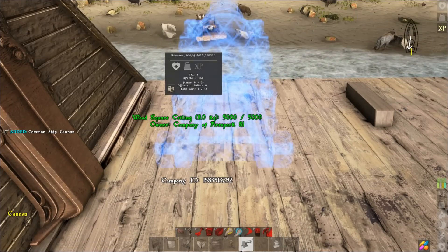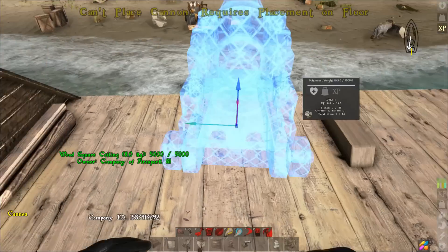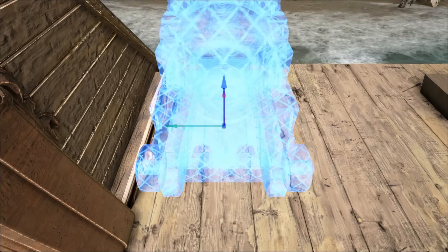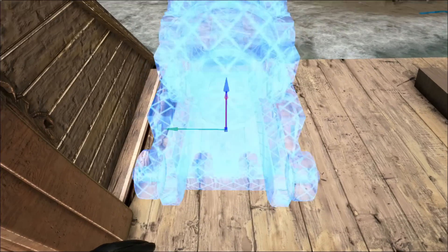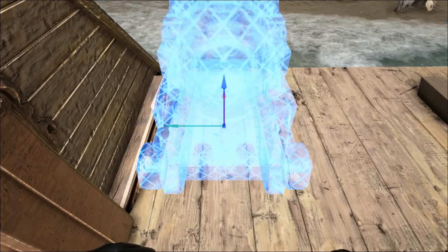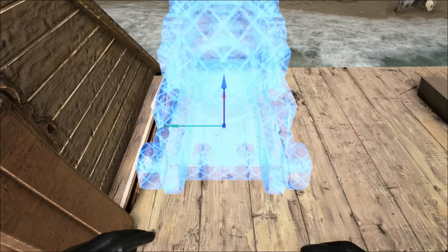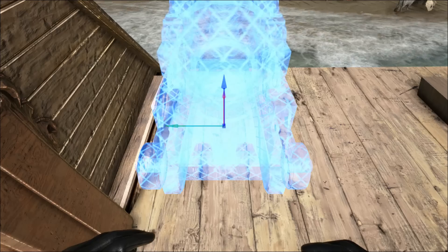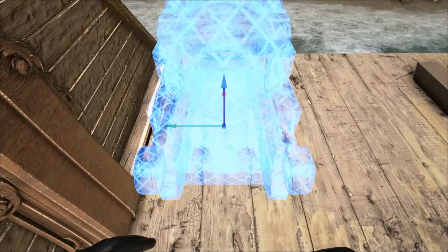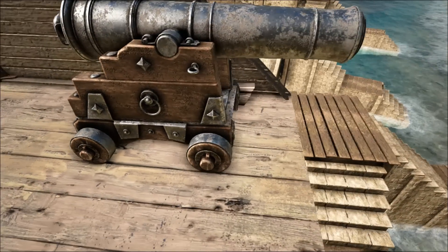Now let's start placing our cannons across the bottom here. We're going to leave a gap in the middle so you can easily get up and down using your ladder. Hit Backspace to remove the overlay so you can see the blueprint — there's a straight line that's the front of the cannon. I like to line that up with the front of the ship, something like that. That looks good right there.